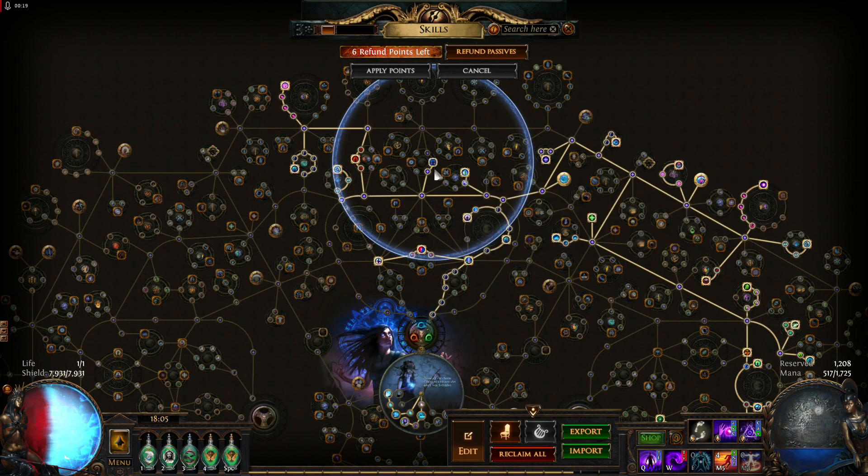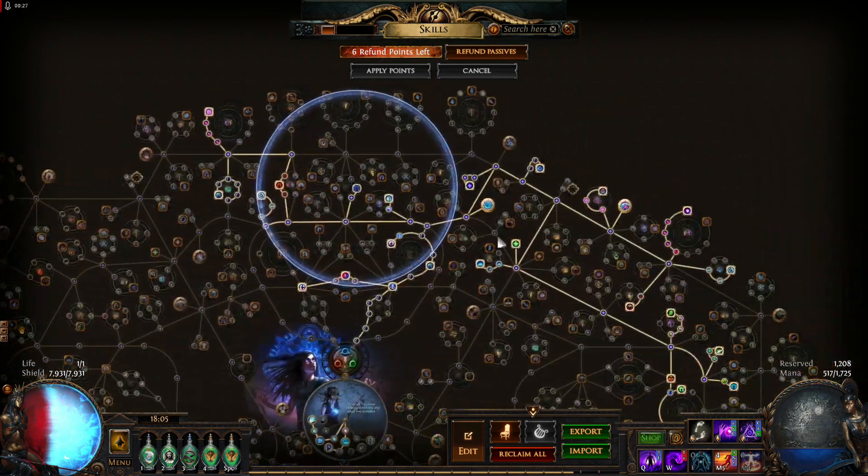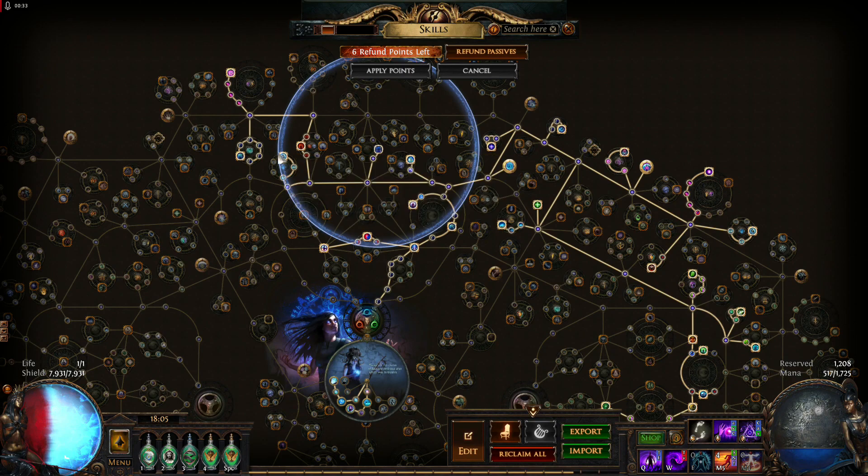I am using one unique jewel — paid 12 chaos at the start of the league, now the price is around 50 chaos. This version doesn't use any cluster jewels, so spare points are used on getting Arcane Swiftness and Arcane Guarding, which are really nice when you use a shield.